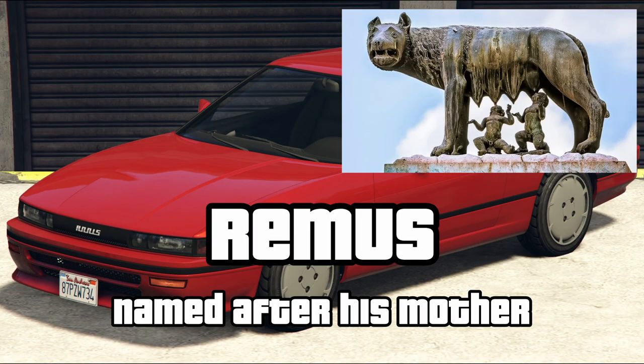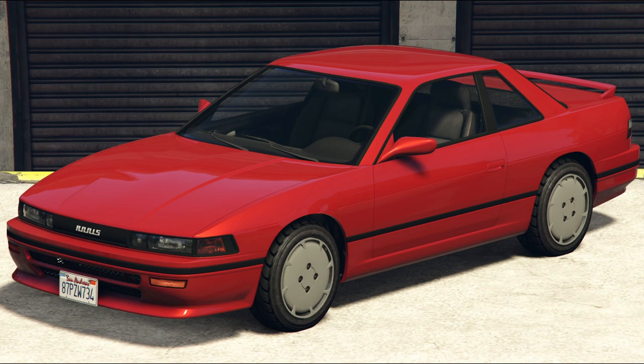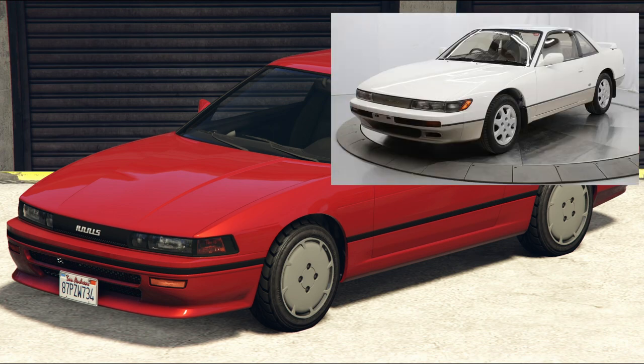Remus is a mythical figure told to have founded Rome with his twin brother Romulus. His mother was called Ria Sylvia. And guess what the Remus is based on? Yep, it's the Nissan Silvia.